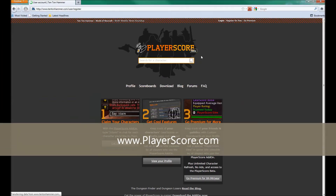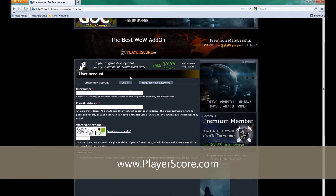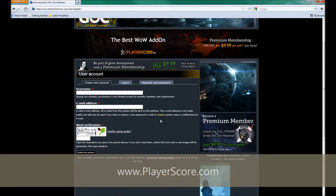The first step is to register an account at Playerscore.com. It only takes a few simple fields and only a few minutes of your time.